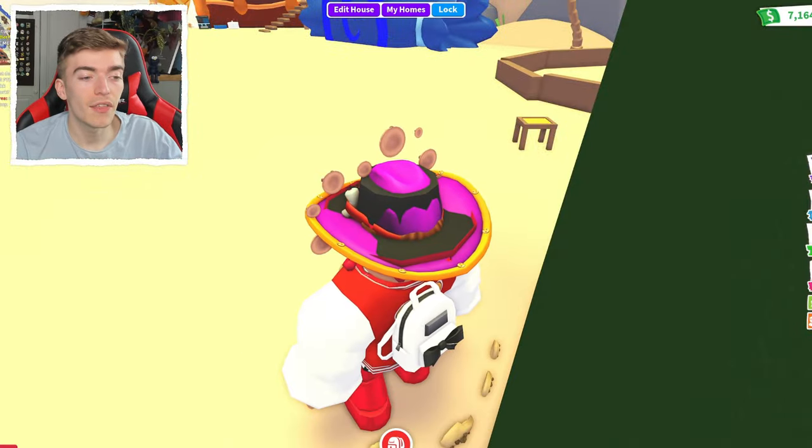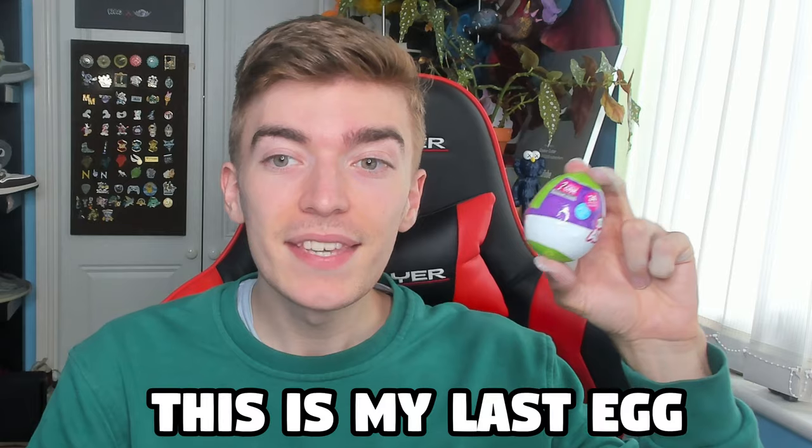Let's go and hatch another egg and see what we get. This is my last egg, and if I don't hatch the shadow dragon then I'm in trouble because I really wanted to buy it. So magic blue egg, do your magic — please give me a shadow dragon. The final egg is regular and I don't know what you can hatch out of that, but maybe there could be a shadow dragon in this.